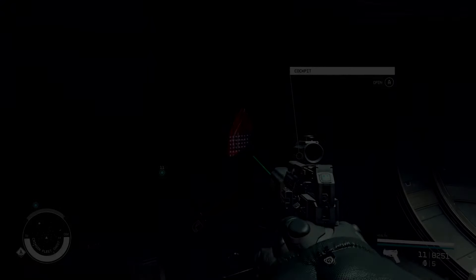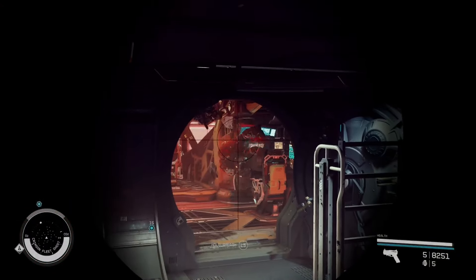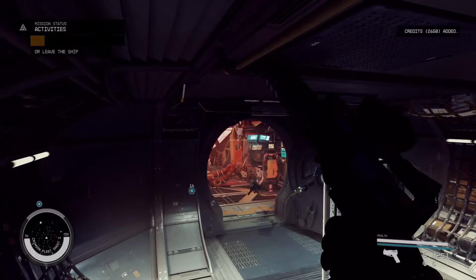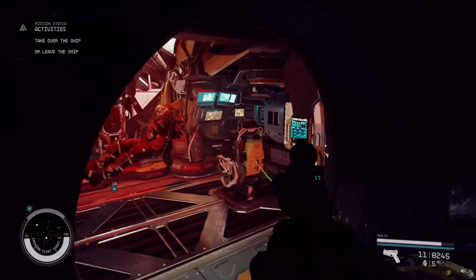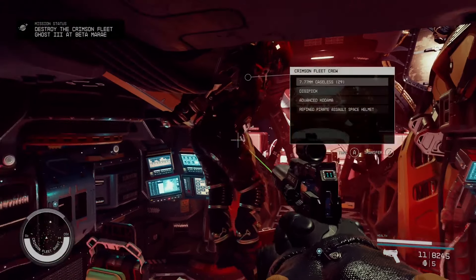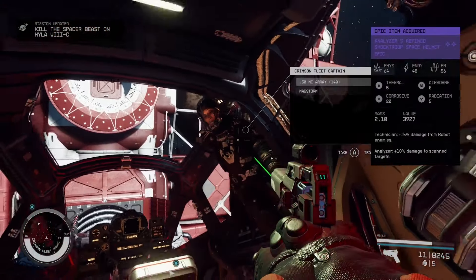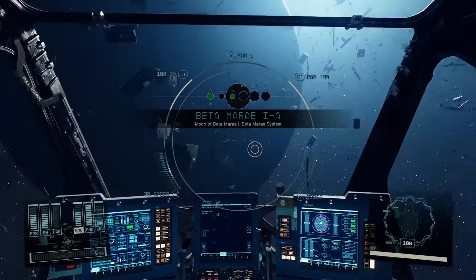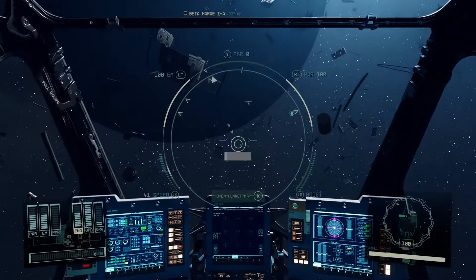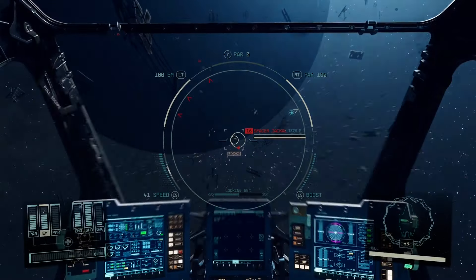Engines down. Time to board. Let's see what these guys have — nothing interesting there. No uniforms. What do we have here? Looks like we have a spacer jackal, and they just went hostile. Looks like we have multiple contacts.